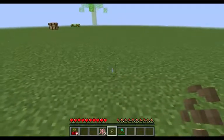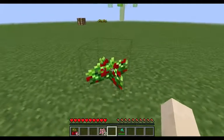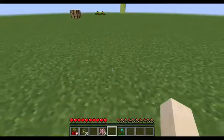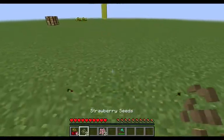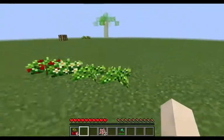I also made a crop: this is a strawberry. It grows through four stages, and when you break it at stage four you get one strawberry and two seeds, so you can go ahead and replant and make more. Of course it won't grow this fast normally.